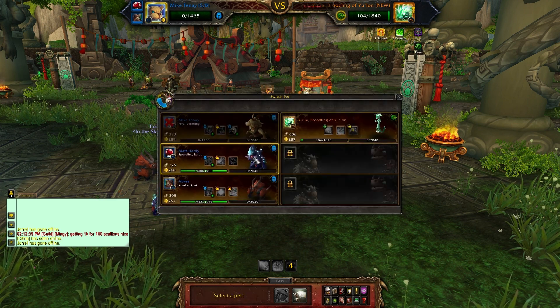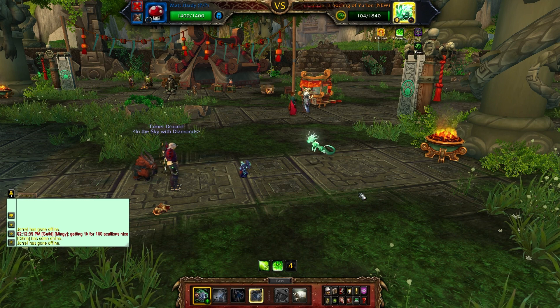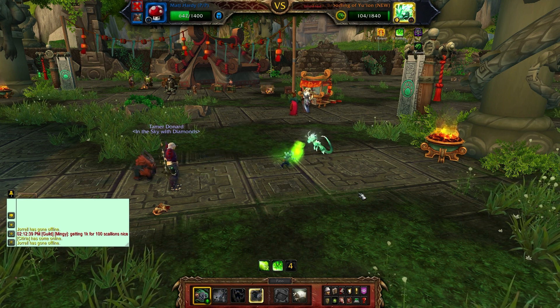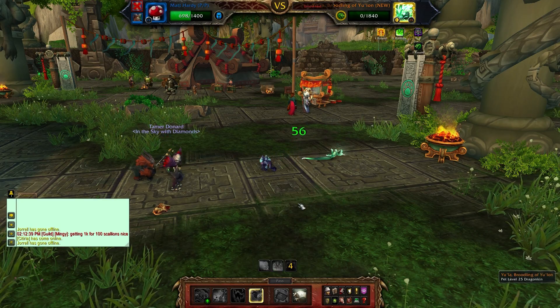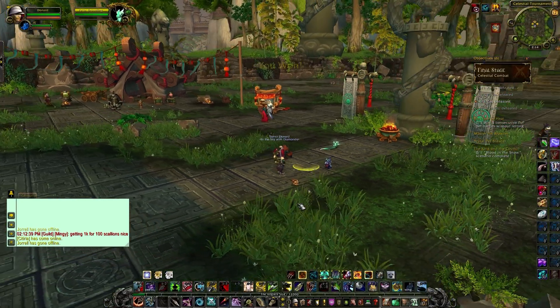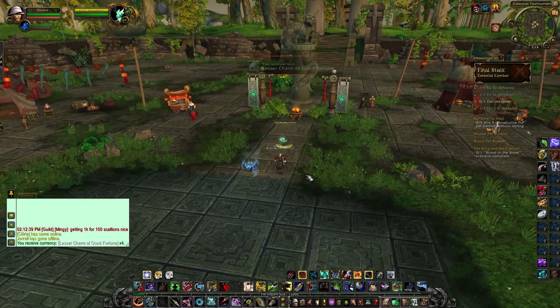So our Vermiline pet is dead and he is near dead. We get our little Sporgling sprouted out to punch him in the face, and he punches him in the face and kills him off. So that is the easiest way I have found to kill this Dragonling boss in the final stage of the Celestial Tournament. Thanks for watching, I've been the Birdo and I'll see you all later.